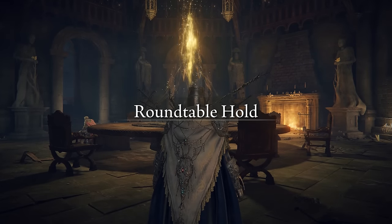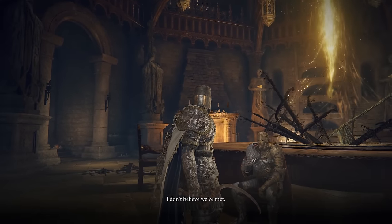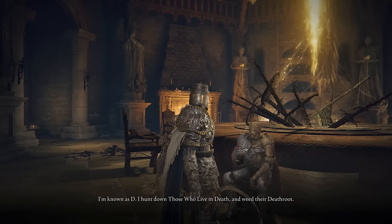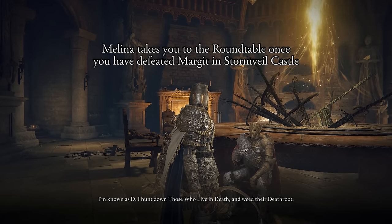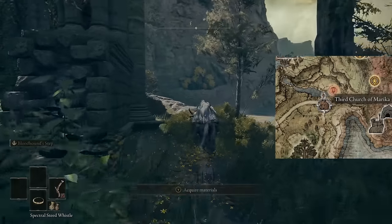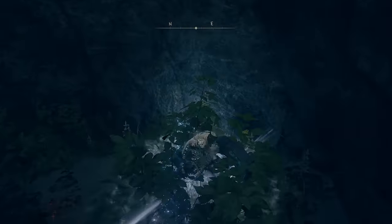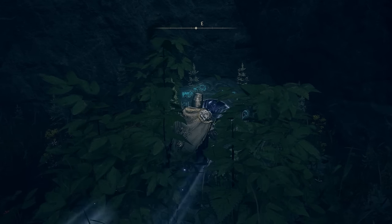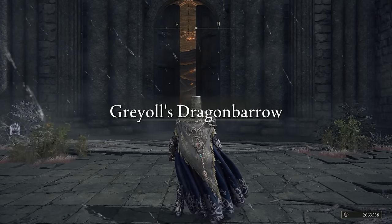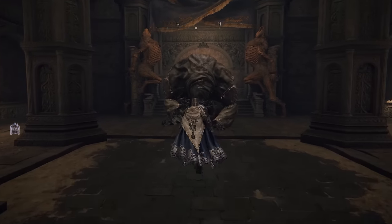Side note: if you've already traveled beyond Limgrave, D will move locations. If you missed his first two locations you can find him sitting at the Roundtable Hold. Make your way to the Third Church of Marika — the transporter is behind the church. You don't even need to talk to D; on a brand new character you can just use this, and I always use this to get to the Bloodhound's Step. You could also use it to go directly to the Church of Plague to find Millicent. Go into the Bestial Sanctum and talk to Geronk and give him the death root.